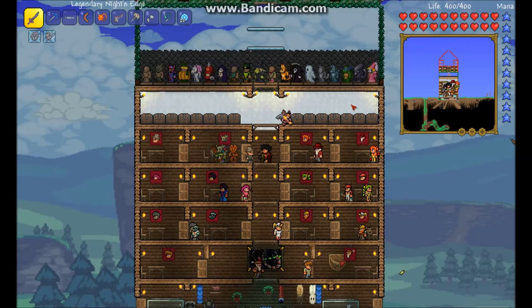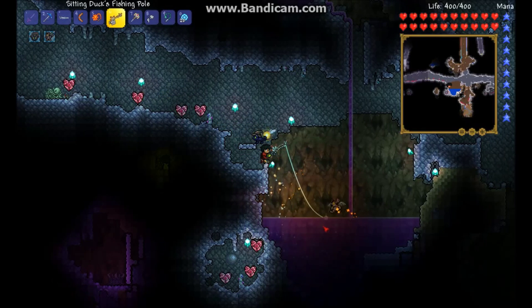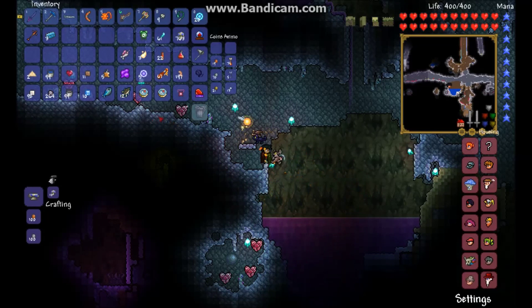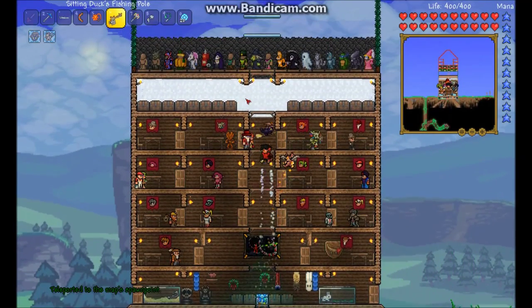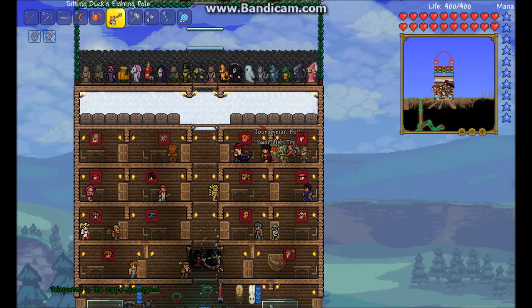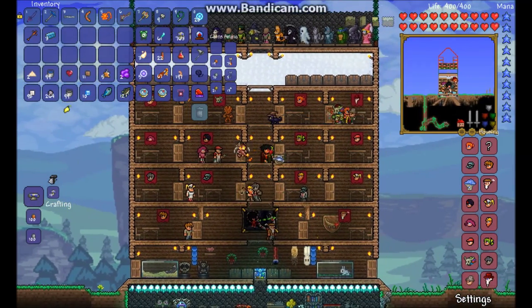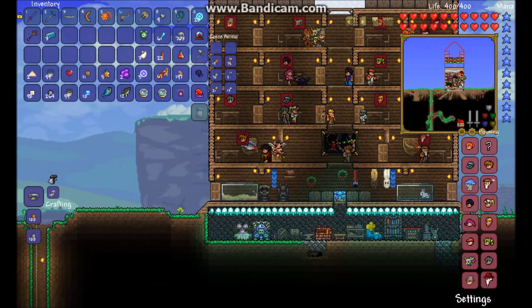Okay guys, I'll be back. Okay guys, go fishing. We have the hollowed lake. Let's do it. Wow, first time. That was sick. Okay guys, let's go get the angler. Let's go. He gave me journeyman bait and a Swordfish Trophy. Ooh, Swordfish Trophy — I can hang that up somewhere. I'll hang it up in the guide room.